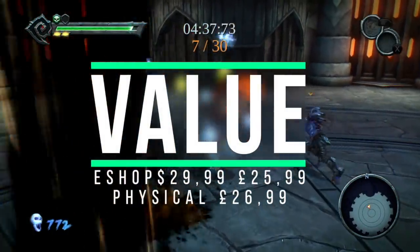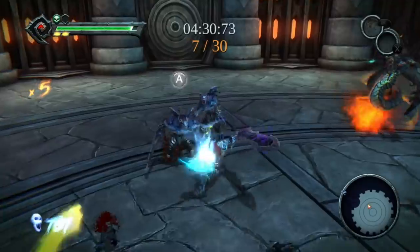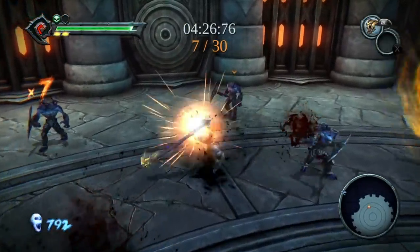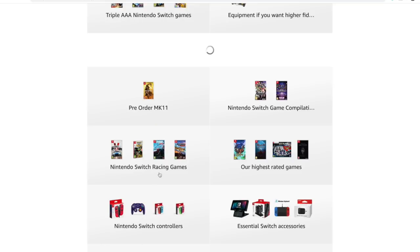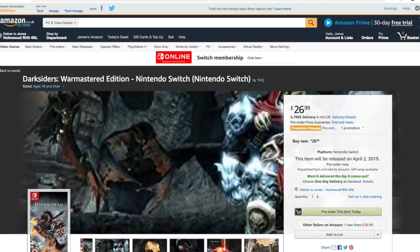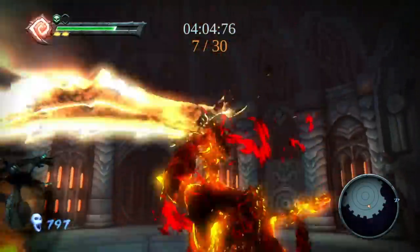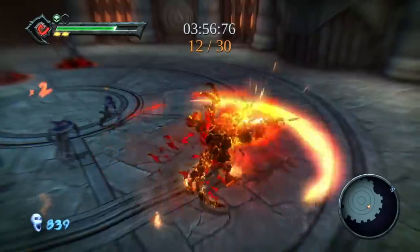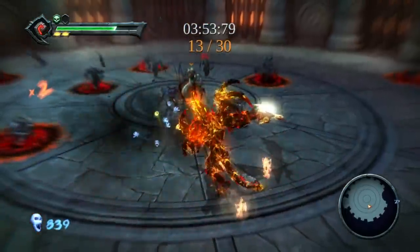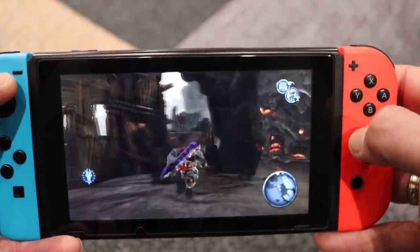In terms of value, it's more expensive on the Nintendo Switch — in the USA you're looking at $29.99, and in the UK it's slightly cheaper. You can purchase the Wii U version for half the price, which ran at 1080p and 30 frames per second. On PS4 and Xbox, being two years old, it's only £15.99 — so quite a lot more on the Switch, which is a slight shame. For anyone who's never played it and the Switch is their only console, it's very much recommended. But if you have another system and portability isn't your prime motivation, you might be better off getting the game elsewhere.